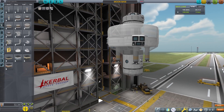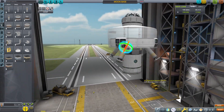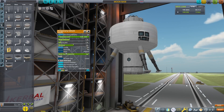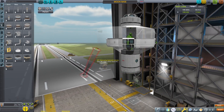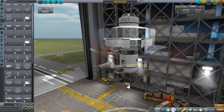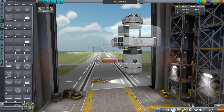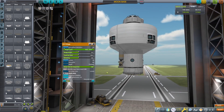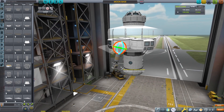Since I put everything on a 45-degree angle, it's a little bit more of a pain to make the landing gear, so I end up stopping and building them a separate way, then putting them together in the right place at the end. One of the reasons I put them at 45 degrees is to keep them out of the way of the hatch so that the Kerbals could actually exit the station and get to the lunar surface.